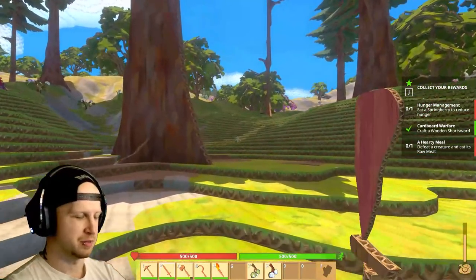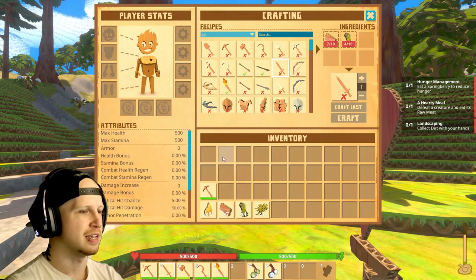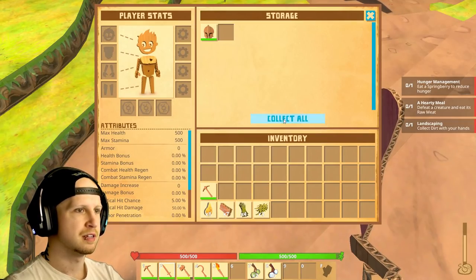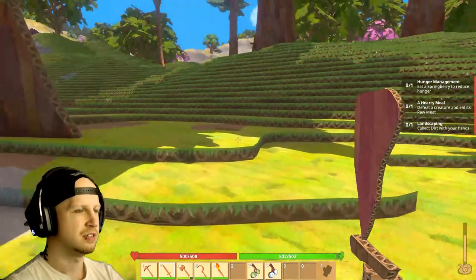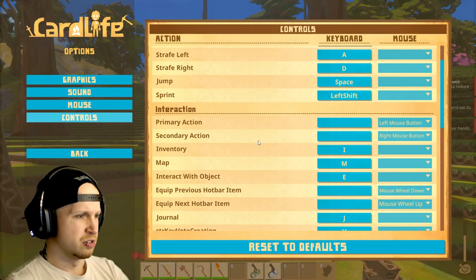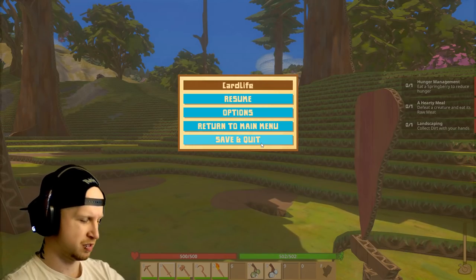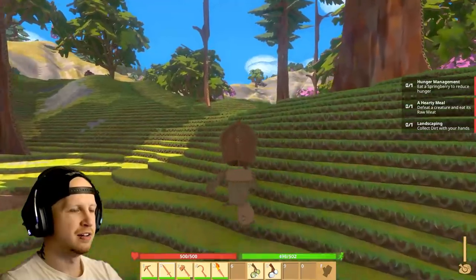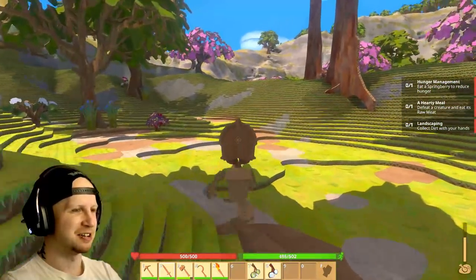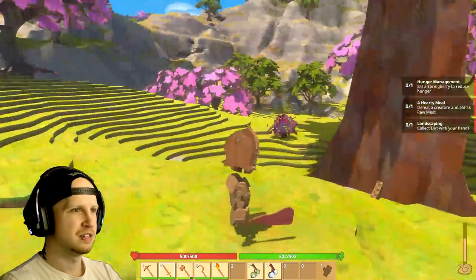There was a button I could go into third person but I don't remember what it is. Oh hey, we actually got a piece of armor. Collect the item — geez. Where's key bindings? There's a map? Journal. Toggle third person — F8. He looks so stupid. I wanted a camera behind me so I could take a look at my character. The third person camera is a lot better than it was originally too, but the world's just as dead.